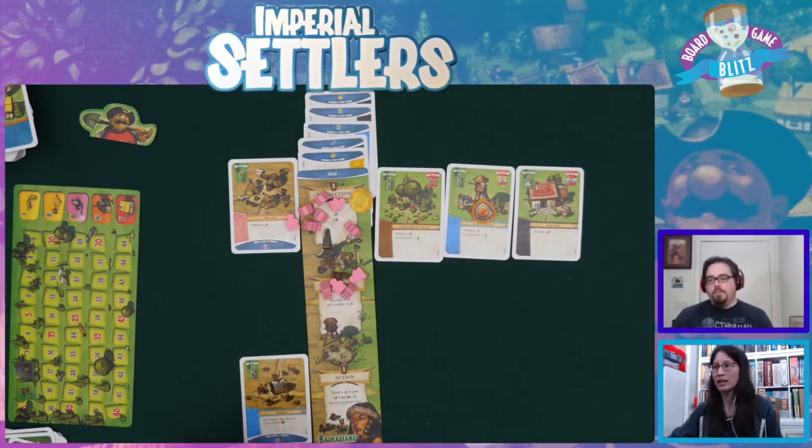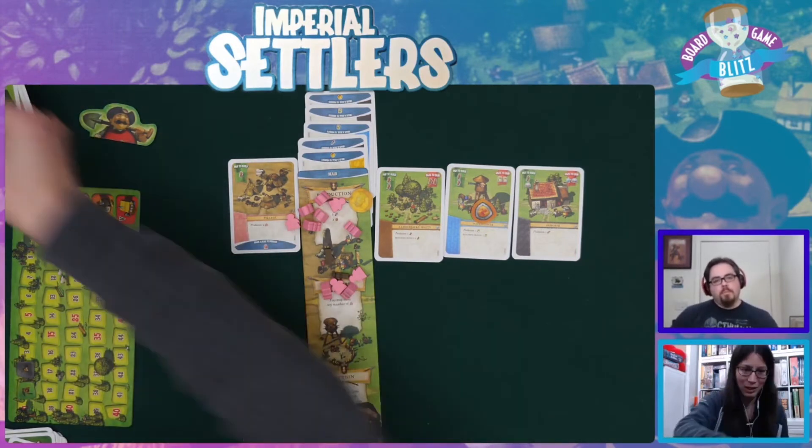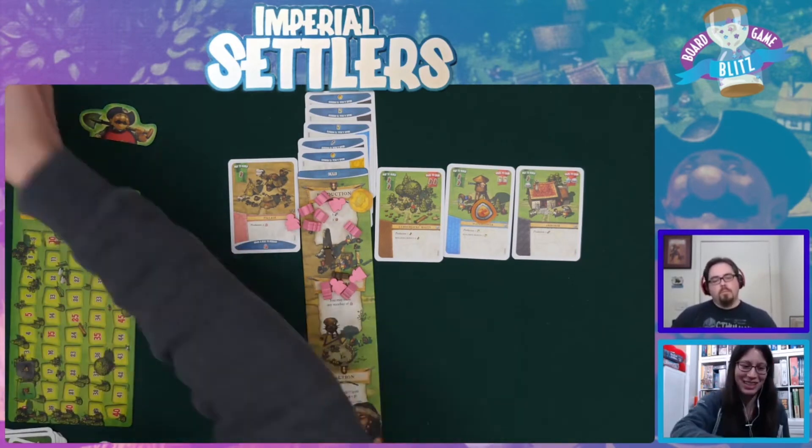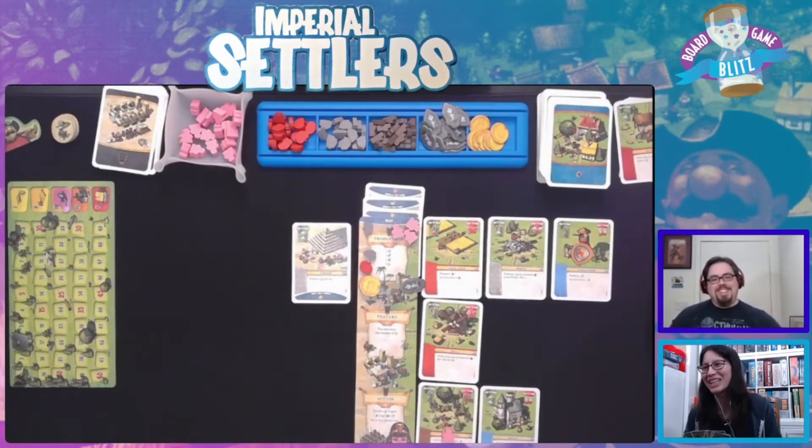I need to check these are base set cards. This one is an Atlanteans one, so I discard that and draw a new one. That's also an expansion one - oh gosh, they're all together. Okay, this I think is a real one - this is a base set one. Oh sweet, these are cheap buildings so I can build them and spend them.